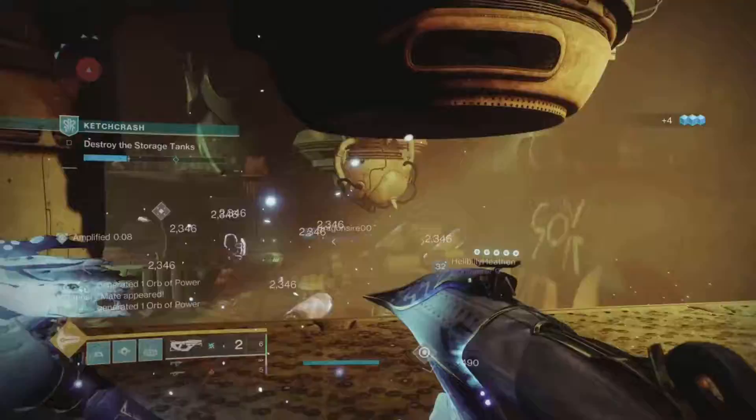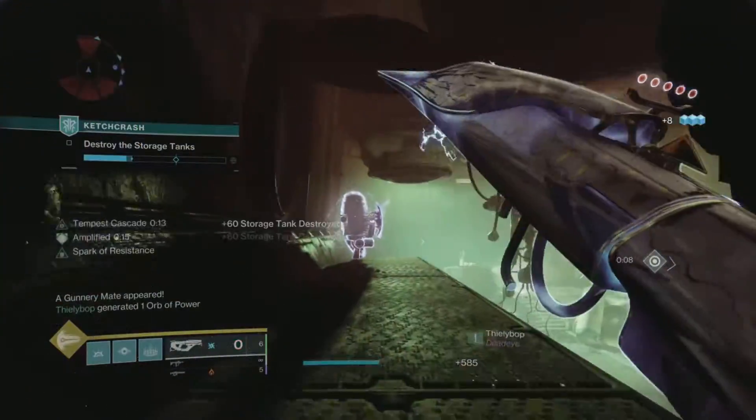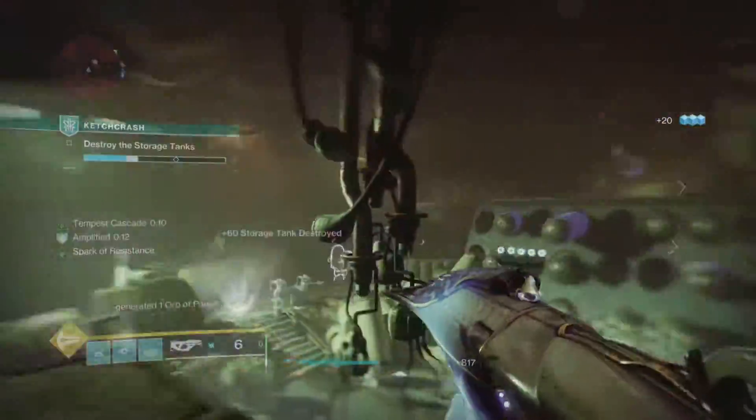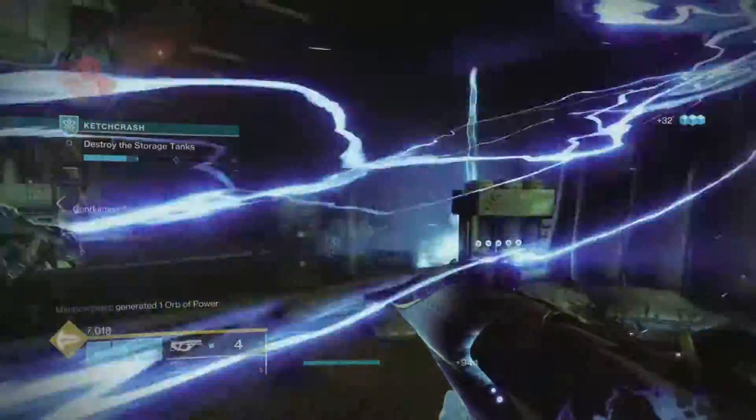The exotic perk feels like Collective Obligation. When hipfiring, you're basically doing a spread shot, and when aiming down sights you're doing the usual fusion rifle shot. Each kill you get will give you a chance of arc traces.